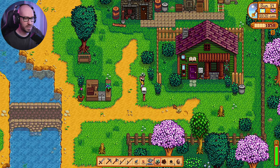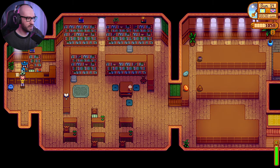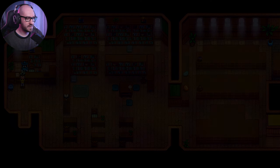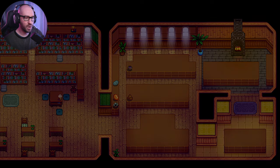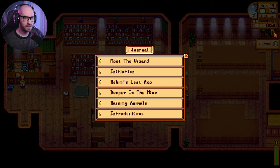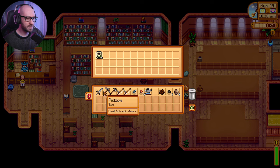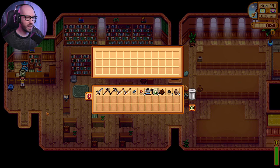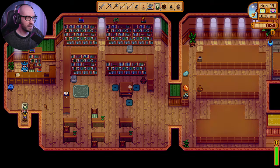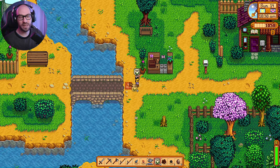I'm just going to go ahead and donate this one. It looks like a crystal — oh, we got a new reward! Not sure what that reward is all about. Collect rewards — cauliflower seeds! No way, that is what I want to see. In that case, let me make my way back home, get rid of stuff from my inventory, and plant some of this cauliflower.